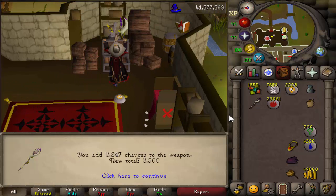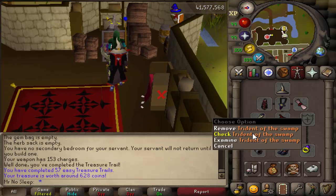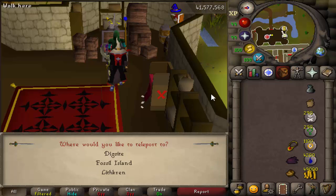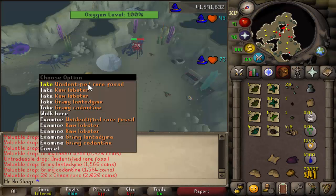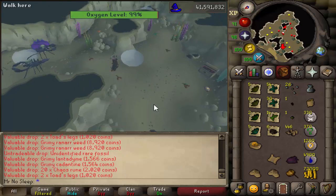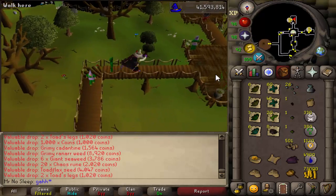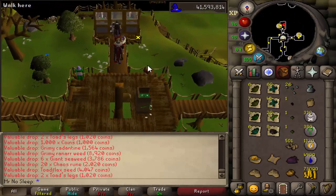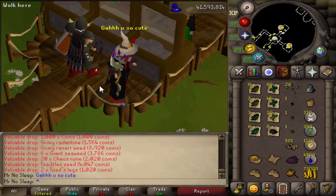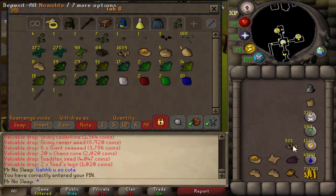I love the drop table of these monsters — they're really good for iron man accounts. They're popular for seaweed spores and giant seaweed drops. The giant seaweed, if you use it on a fire, makes a lot of soda ash, which is used for crafting. As for the seaweed spore drops, there's a seaweed patch underwater in Fossil Island — you plant them there, and at level 23 farming you just wait about 40 minutes and get a lot of giant seaweed from that patch.